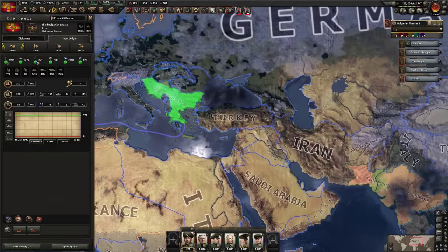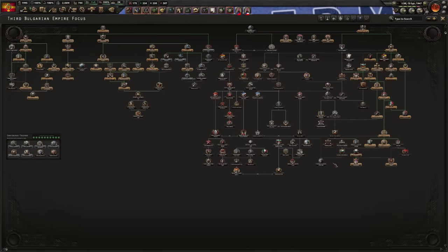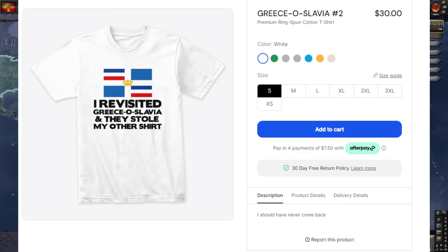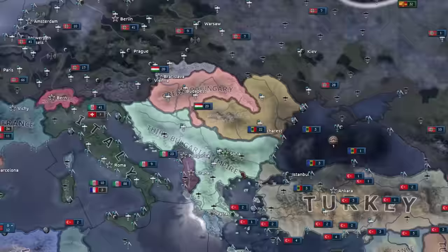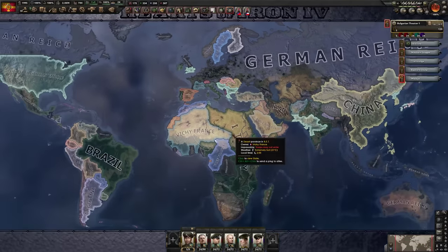So if you enjoyed this episode of 'Focus Who's It' where we check out all the stupid focuses no one does, you should follow along because apparently there are quite a few good ones I've never done. Leave a like, subscribe down below, and that Greeceoslavia shirt is still down there with the mighty Third Bulgarian Empire's seal of approval. Click that link and get it now - smell you later, goodbye.